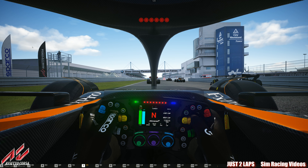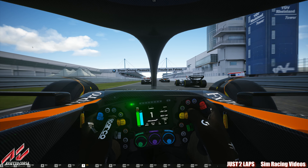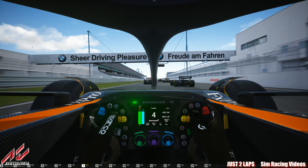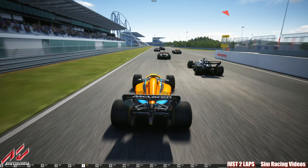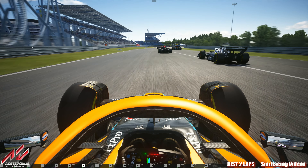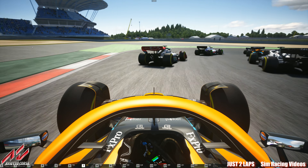I'm switching to the cockpit view just for the start, and then I'll switch back. We have the halo away to give you a better view on the other cars. When I'm racing online I race in the cockpit view, but now, just to see these nice cars, I'm racing in the external view.